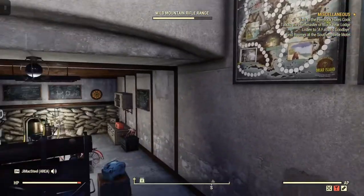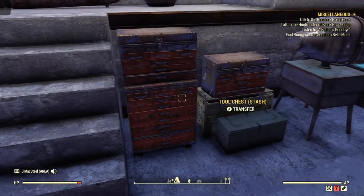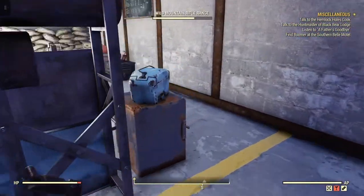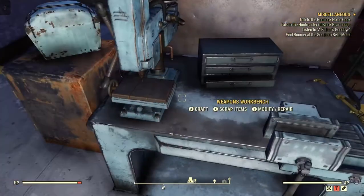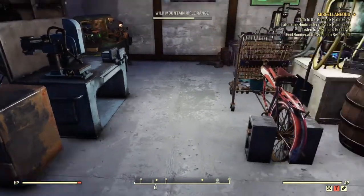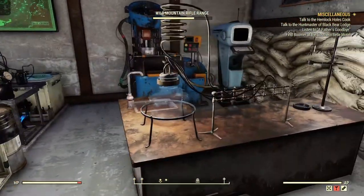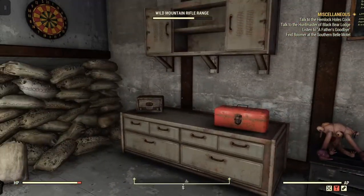Everything fits down here really well — just some wall decorations, nothing too cluttered. I've got my little bed, scrap box, and some decorations. All your workbenches are here, and if you have them too close you won't be able to interact with them, so there's enough room that you can interact with all the workbenches just the way they're placed. It's pretty sharp — I like it.